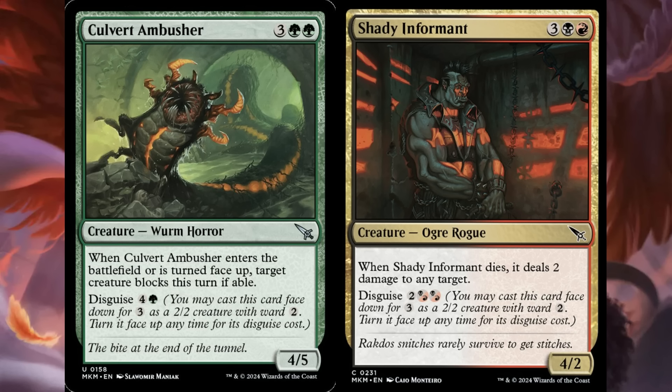We haven't seen a whole lot of lower rarity disguise creatures capable of flipping up and blowing out combat interactions with other face-down creatures. I know it costs 5 mana to do that in Limited and it sounds like a lot, but we're used to that. They're basically still following the rule of 5 mana from Khans of Tarkir Limited, which I feel like I'm going to be bringing up an awful lot this preview season.